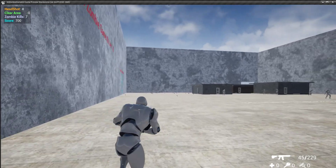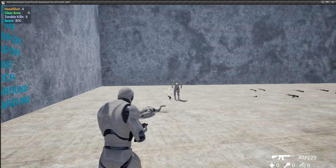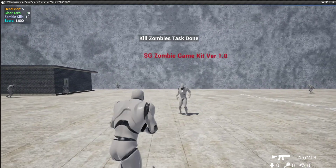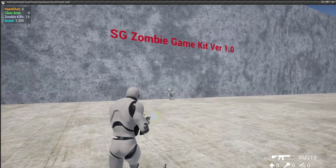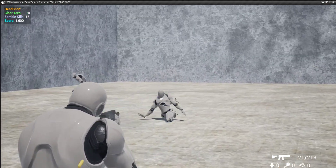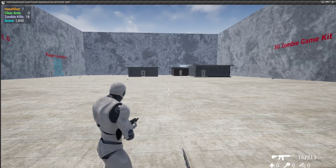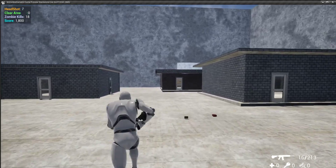If you enter the area you have to clear it — take five headshots and kill ten zombies. You can increase the damage taken by the player from zombies — I set everything dynamically. Right now zombie health is 50 so they die quickly when you shoot them.